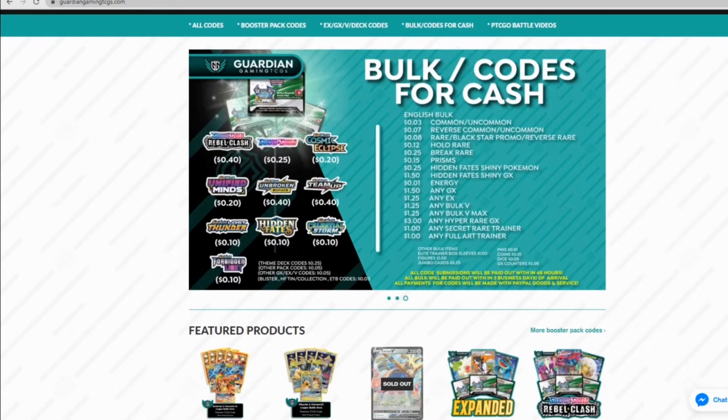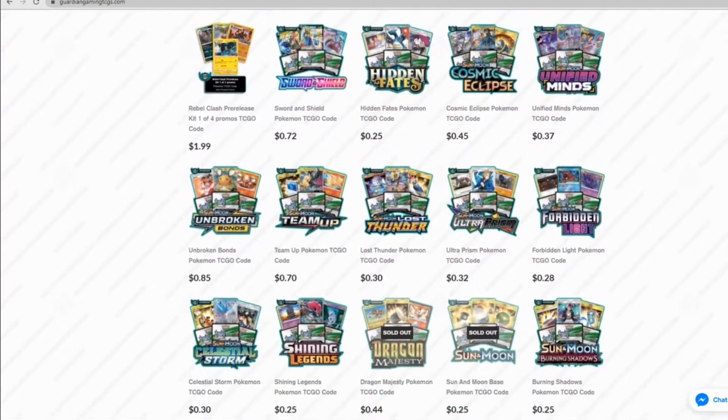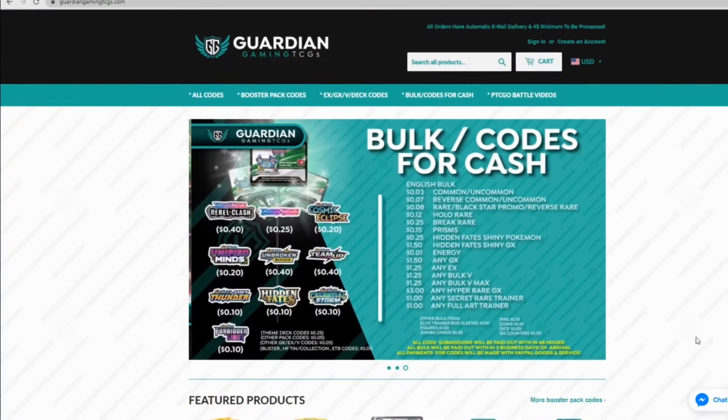Hi there, if you're looking for any PTCGO codes, come and visit GuardianGamingTCG, where you can find all the codes that you need to start building your own deck and start testing. And that's not all — if you put in the promo code TDG10, you will get 10% off your order. Now back to the game.